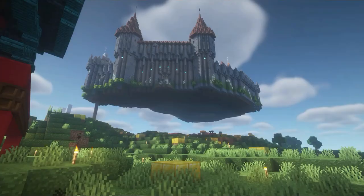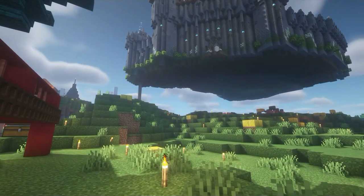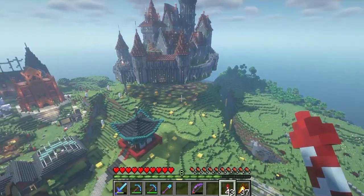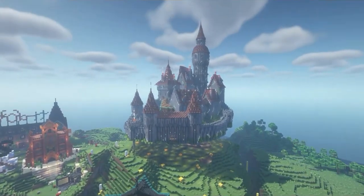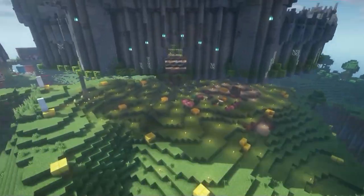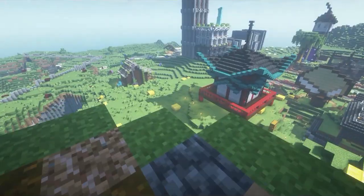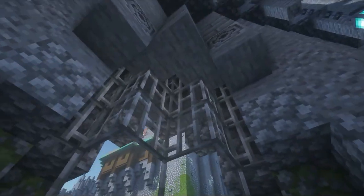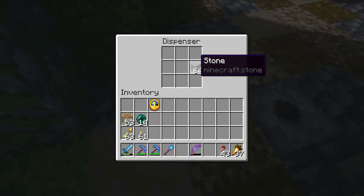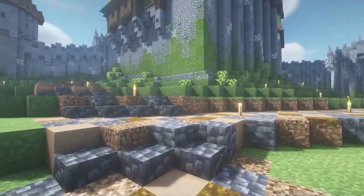After getting this castle all the way built up, he actually gave a little tour of it with shaders. There's still a lot to be done — this was only phase one of the actual build and there is much more to come — but this build is already massive. It is called the Everglow Castle because he actually put a lot of the glow lichen around the castle and it stands out very nicely.